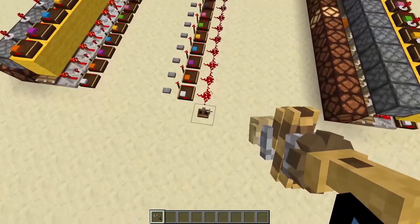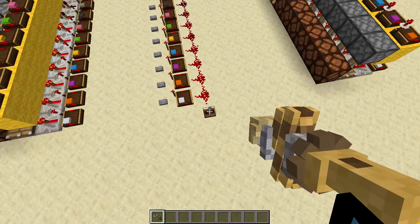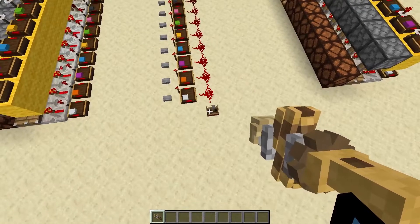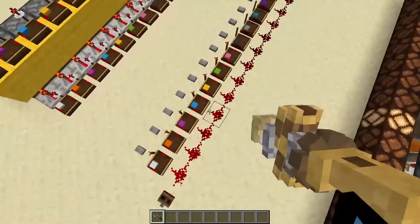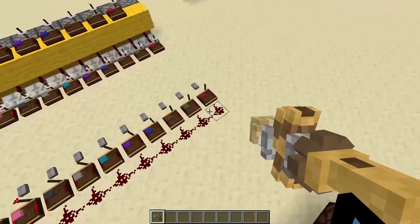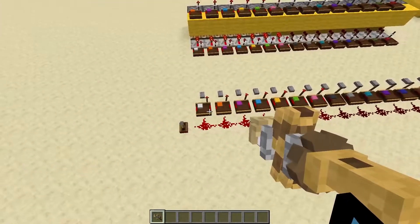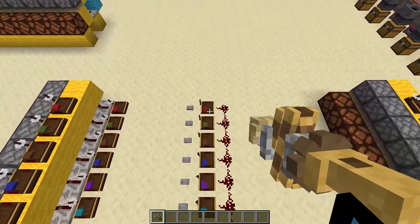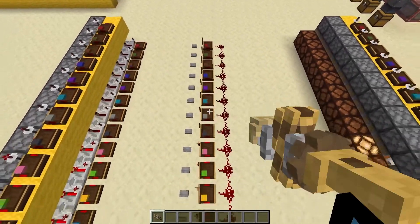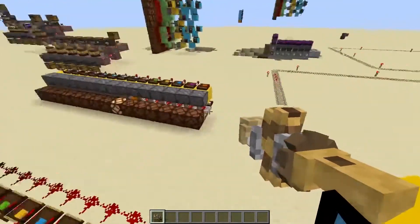So this wireless version works the same way. First we have this adjustable lever which gives us a variable signal strength from 0 to 15, and then we have a line of redstone dust that's 15 long to account for the maximum signal strength. Finally I have these redstone links lined up and color coded with different colors so that whatever signal strength we get, we are transmitting it to a very specific redstone link on the other end.